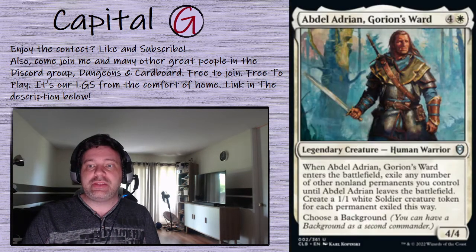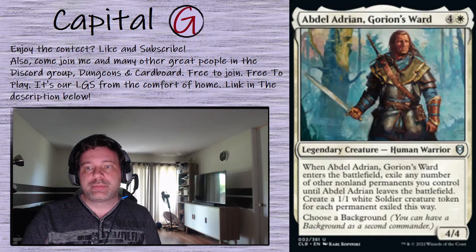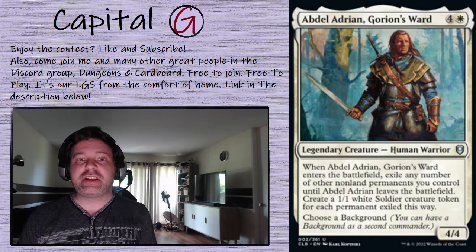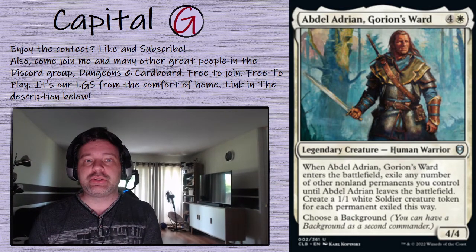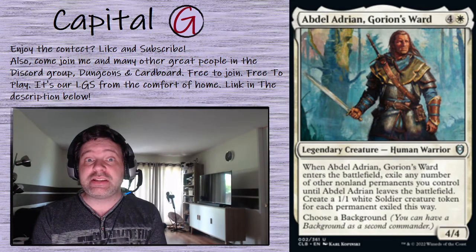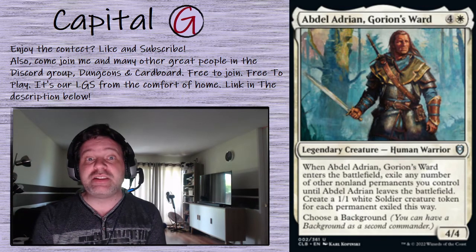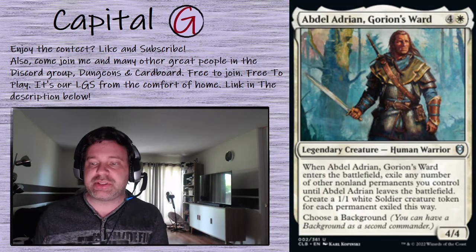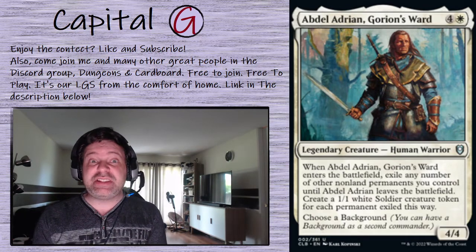That gives us an Abdel Adrian, Far Traveler deck. It is a blast to play but very tricky — you have to be very patient. You have to decide from turn to turn what to exile and what to keep on the board. For example, I had a game where I could have exiled my Mana Geode with Abdel but chose not to, and it came in clutch because then I was able to use Swords to Plowshares on the key creature. It's a very tactical deck.